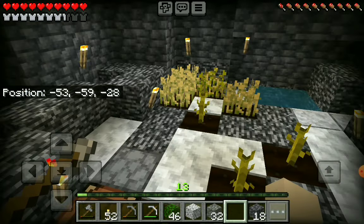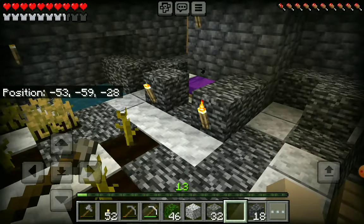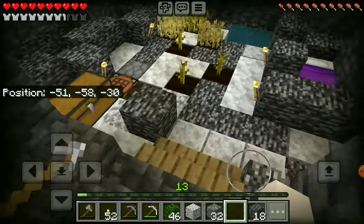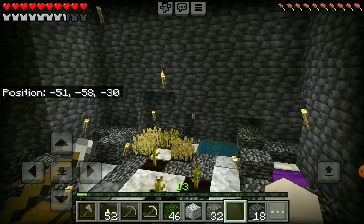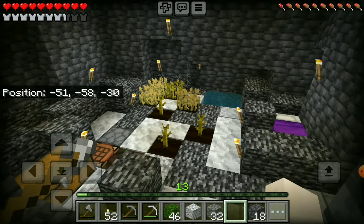In some places I'm putting down dirt instead of white stone. My goal is to make this a really big bedrock room with trees growing. I also want to make this a hub that connects up to all of the other places above ground.